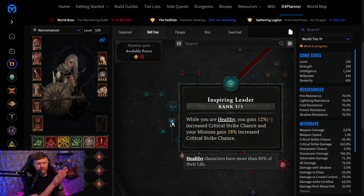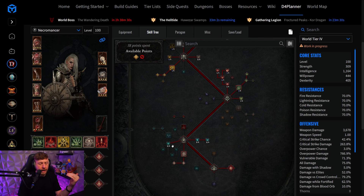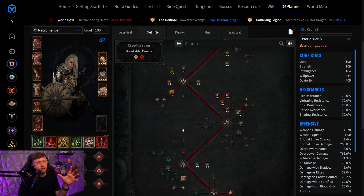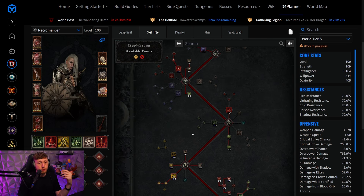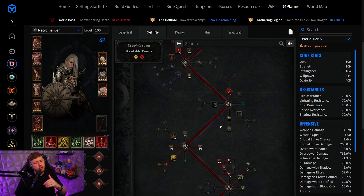The good thing about Inspiring Leader now is that you get 12% crit chance instead of attack speed — immensely helpful for the blood builds because attack speed was never really a problem for Bloodlance or Blood Surge anyway. This is basically a huge buff. Unfortunately, blood still seems to be lacking a damage multiplier, similar to Bone Spear's problem. But we have the Summoner or Minion builds to fall back onto as Necros, and those will be covered in future videos.